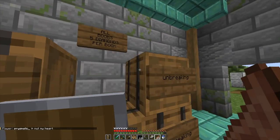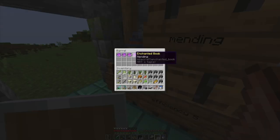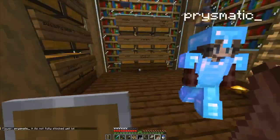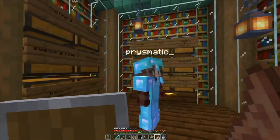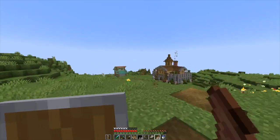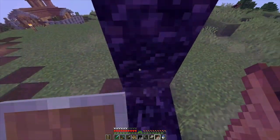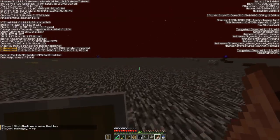Oh my god, look at this. I don't even have a base yet. Absolute state of that. Oh man, that's absolutely fine mate — I don't even have five diamonds to spend on a book. So that was lovely. The real reason we were going here — I hope this goes to the roof.